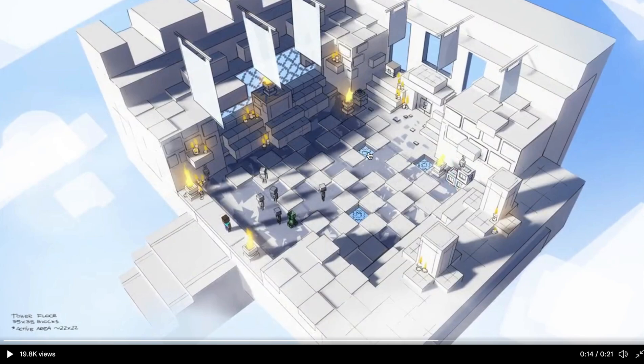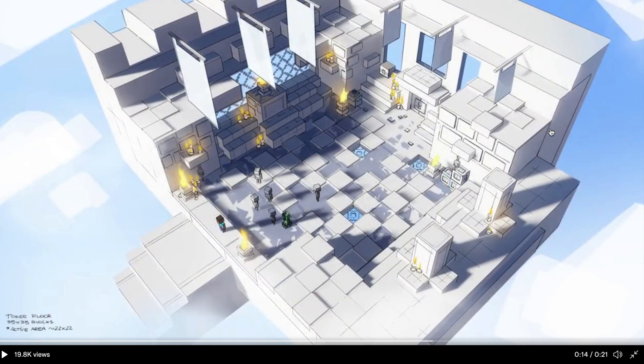Up here we have another floor which looks like sort of glass panels or gateways to the next floor. They look very high up — like in the clouds — so the mobs might be harder here.